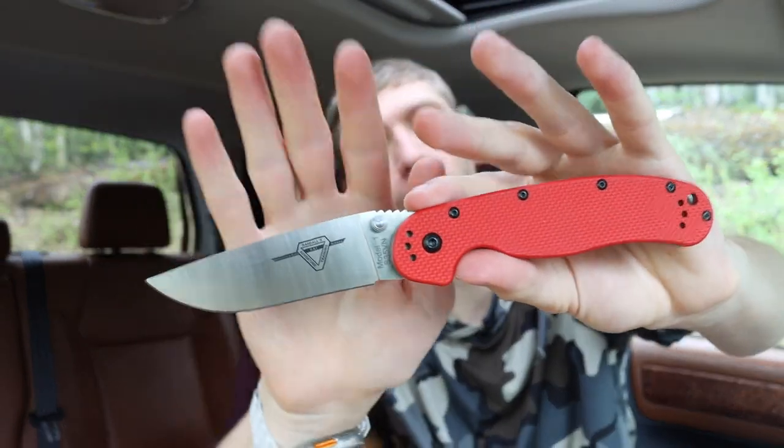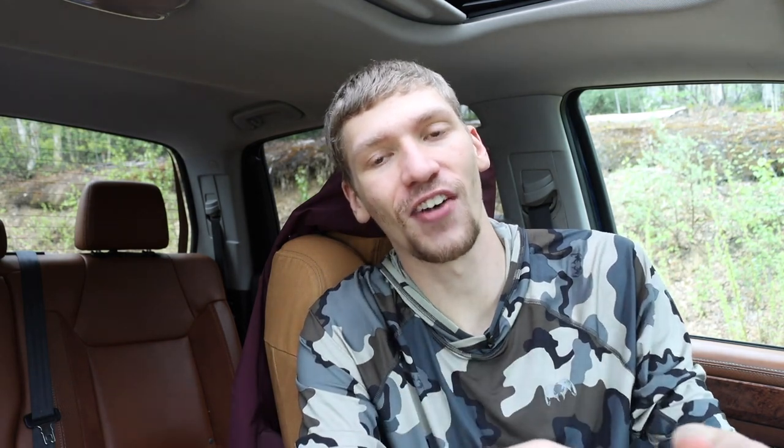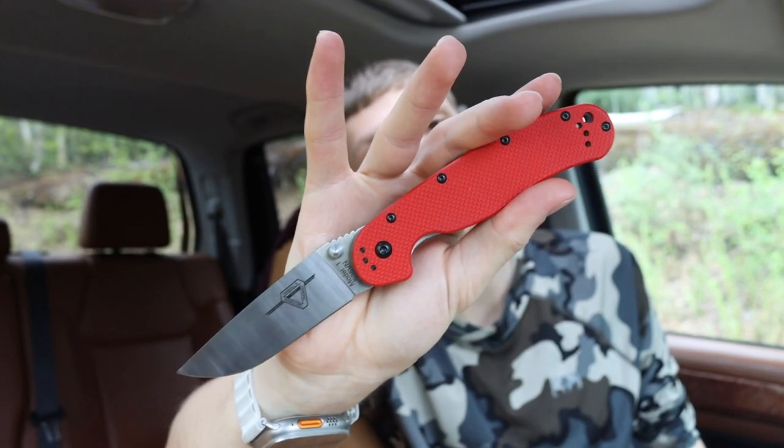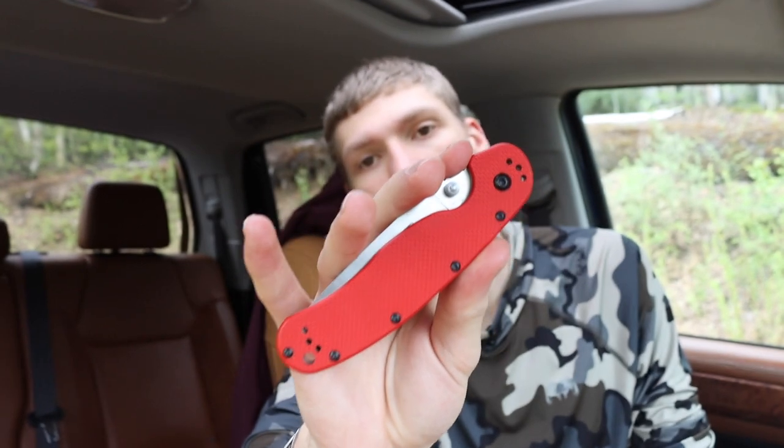I really like the RAT Model 1 because it's just a very good EDC utility knife with really squared away ergos. What I love is the fact that they upgraded it to CPM S35VN steel, which is a huge leap upward. So if you're carrying something like a Civivi Elementum or a Kershaw Emerson CQC-6 in that $50-$60 price point and want to step up, this is a really solid option. That is the Ontario RAT Model 1.